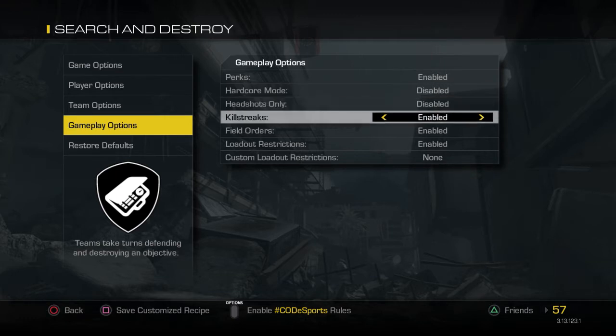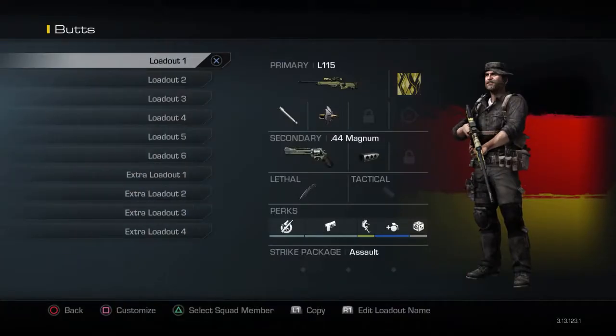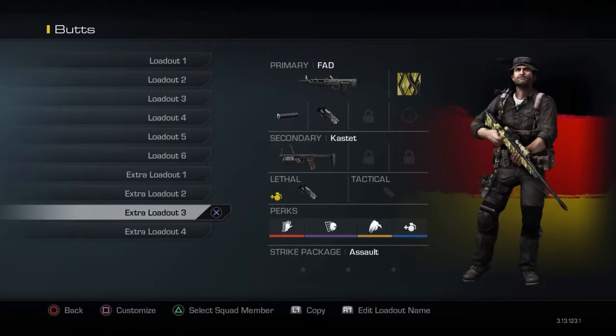You don't have to put Friendly Fire on, but only if you're doing it with more than one person. Join In Progress doesn't matter. Now we're going to get into the class setup.